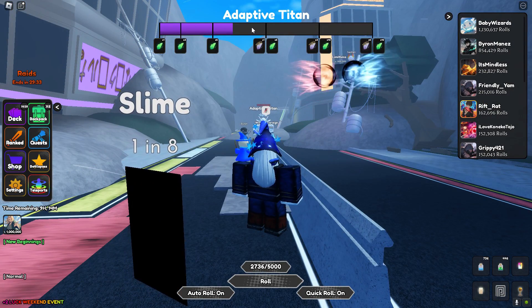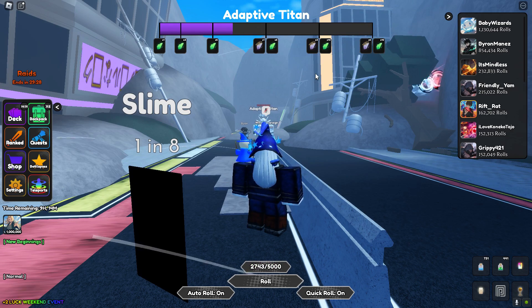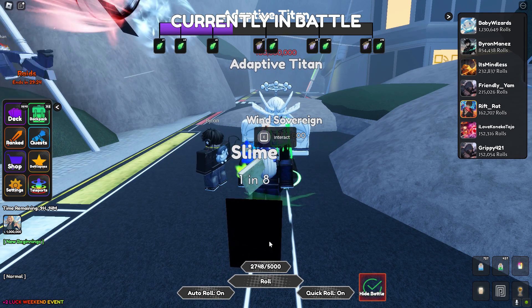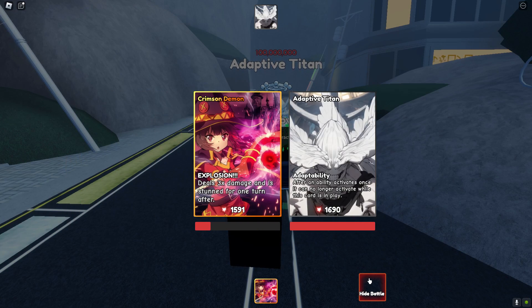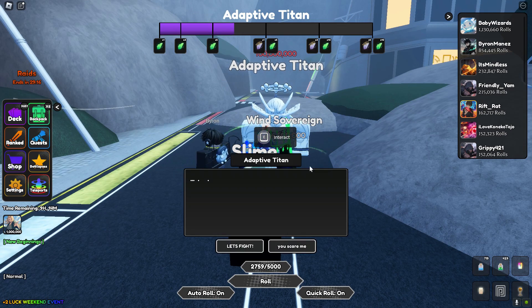At the top you're going to see the bar with the thresholds for rewards. This is not HP, this is just damage. The boss's HP never goes down — the only thing that goes up is the damage bar. I found out the best strat is just to have one card on. You can only do them alone — they are not server-wide, it's just a solo thing.